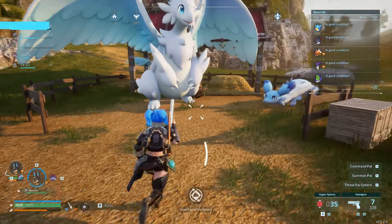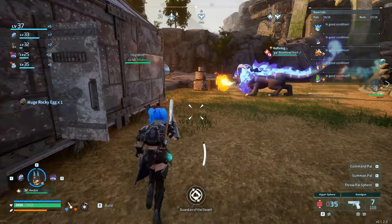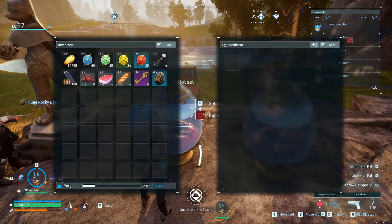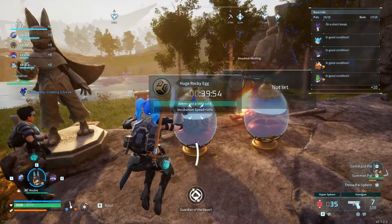Step four: once the magic has happened and an egg is created, pick up the egg and take it to your incubator. Depending on your server settings, this will determine how long it takes. On a normal server with default settings, it should be about 40 minutes, so we'll come back and check it out.